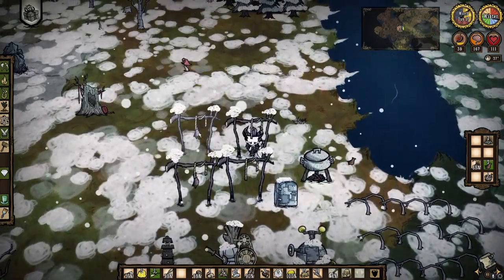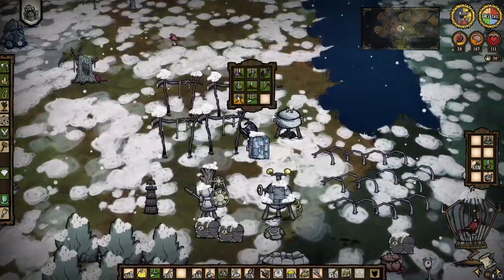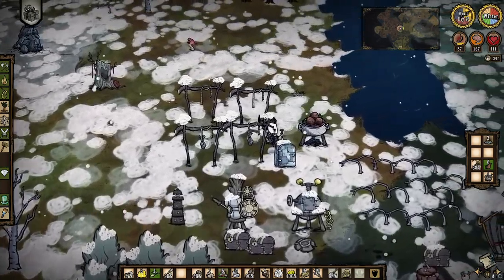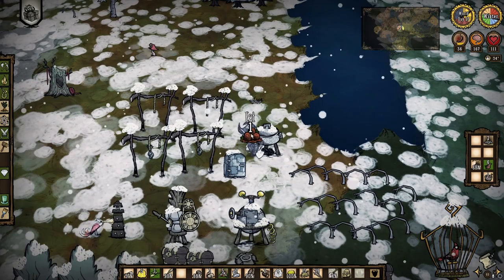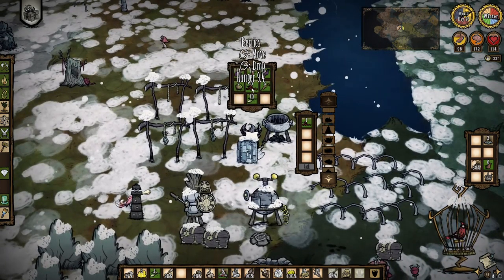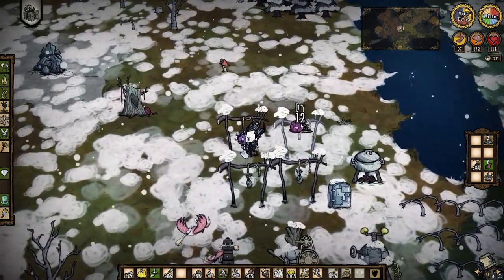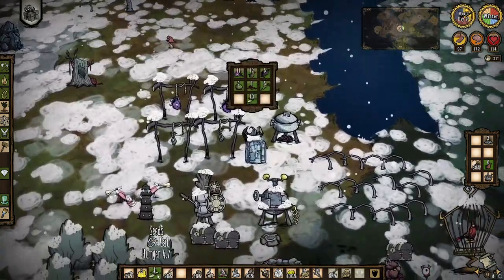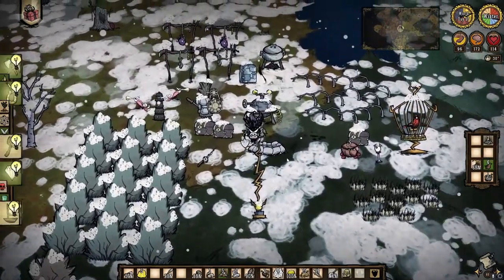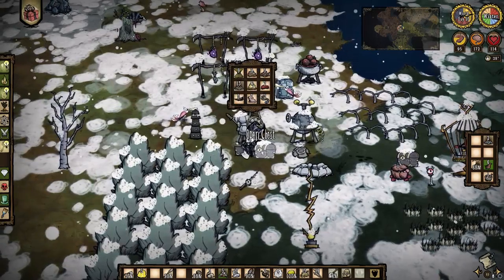There we go — nice adventure. Open the crock pot. Man, those are rotting very quickly, actually. Those frog legs — we just put those in there, did we not? Does the fridge not keep stuff fresh for longer? I assume that's what it would do. We'll dry them. But this stuff is like, not that old. Go ahead and eat this — pretty nice. I guess I should cook another one. And there goes our meatball stash. Dry this monster flesh.